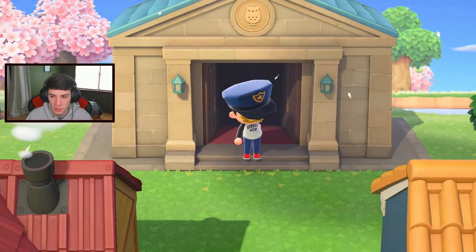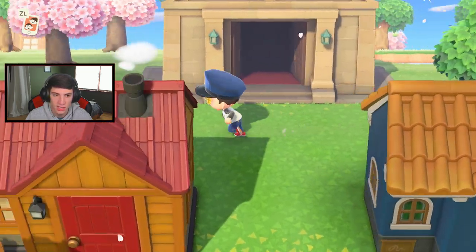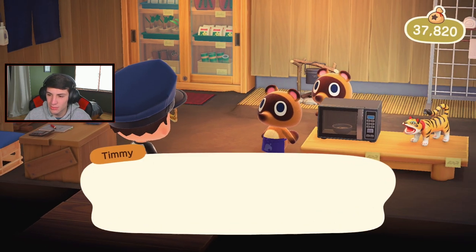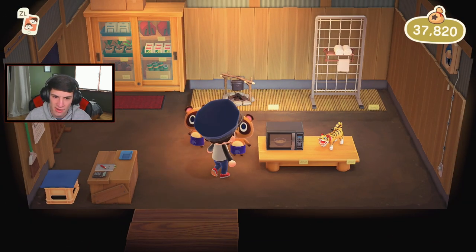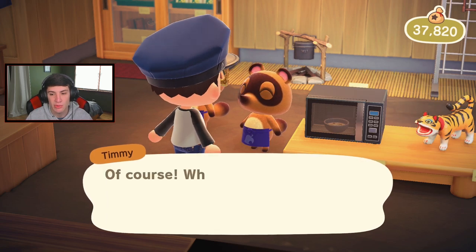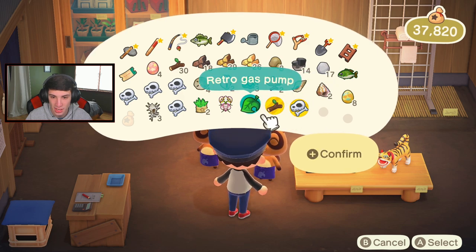You got fleas? Nah, you ain't got no fleas. Alright, Timmy and Tommy - hopefully there's a cool item in the shop. I'm trying to get something cool for the house. Let's see what they got. I can actually make that paper tagger. There's a microwave - might have to buy it. I think I have a towel rack. You know what, let's get that microwave - we're definitely buying that microwave!